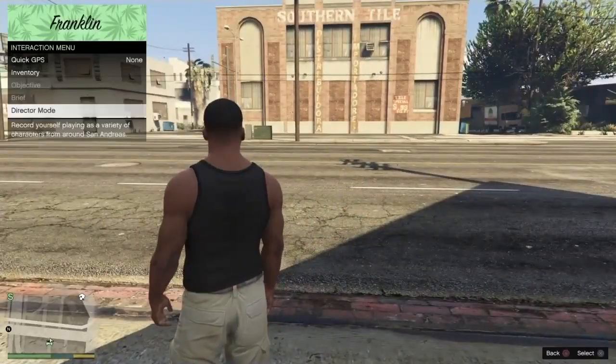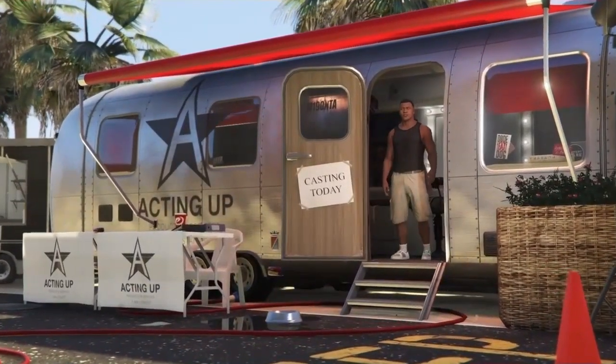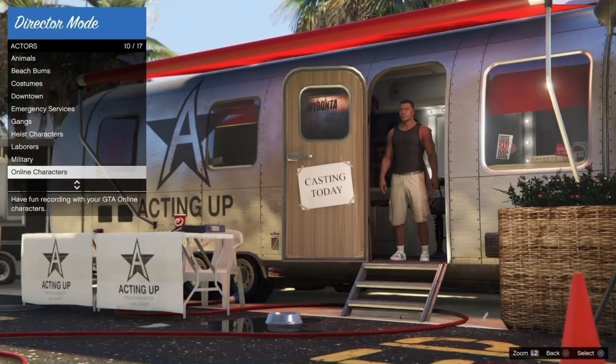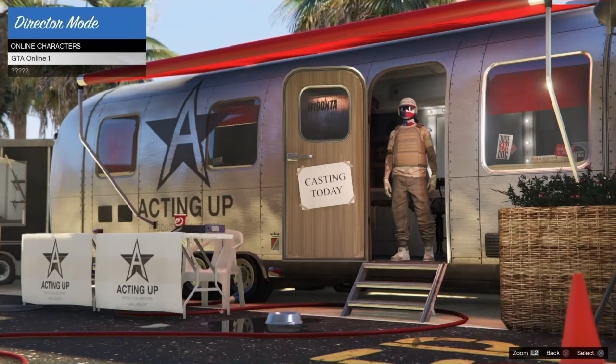The only way of getting it is the direct ammo glitch, if you want to keep all your outfits. So you want to go and start in solo — this is an important step. Hold the touchpad and launch director mode. After this, you want to head down to online characters, and click triangle or Y on Xbox. This is the updated method because the old director mode glitch got patched, and this is on all consoles.